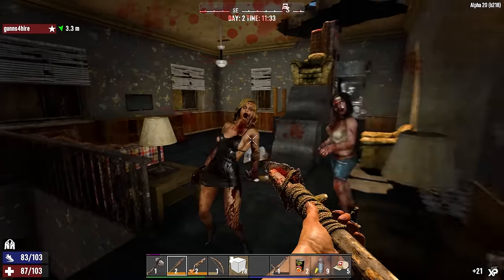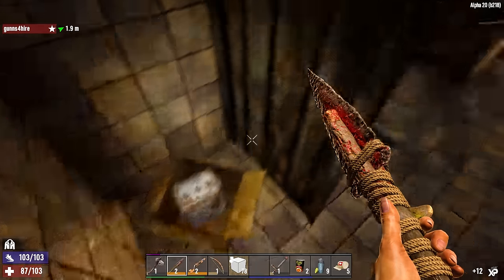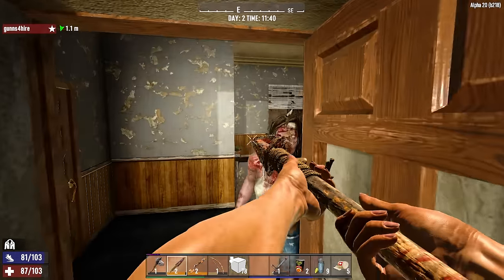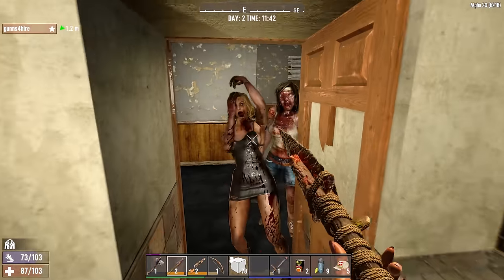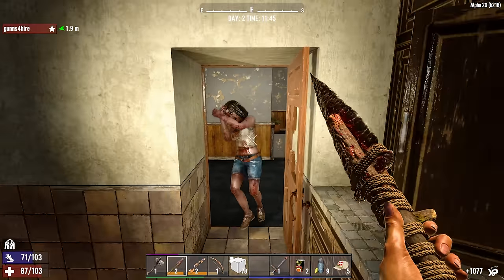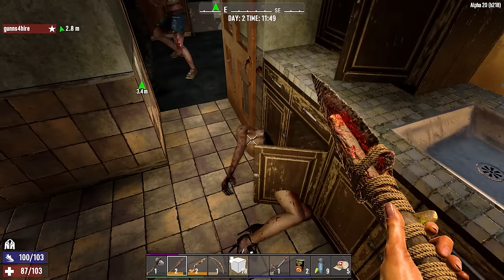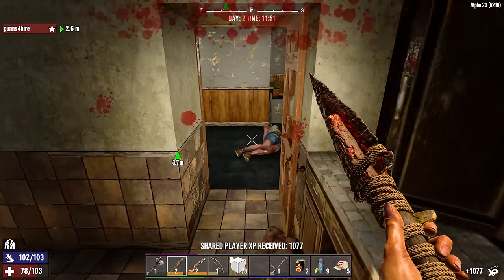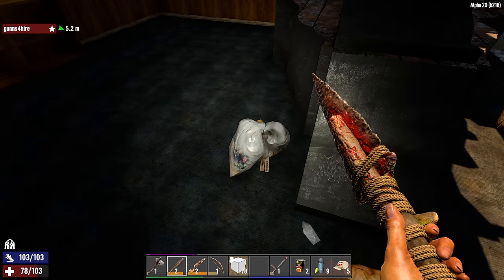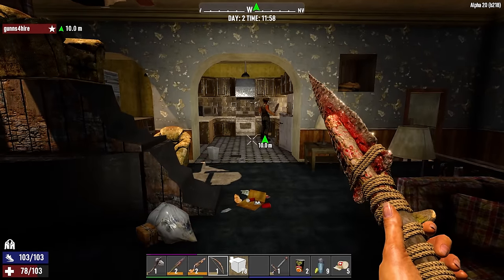Oh no - naked ladies! Close the door! She got up with her legs - she's got underwear on. She has no head. This metal spear is pretty good - actually it's a stone spear - not a lot of durability on it. That's going to leave a mark. Food! Find us some food, man - meaty hungry, no food. Still no food.